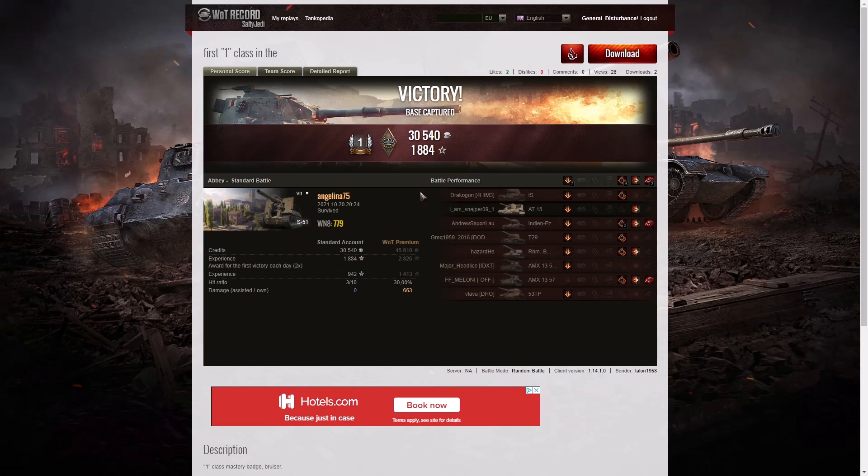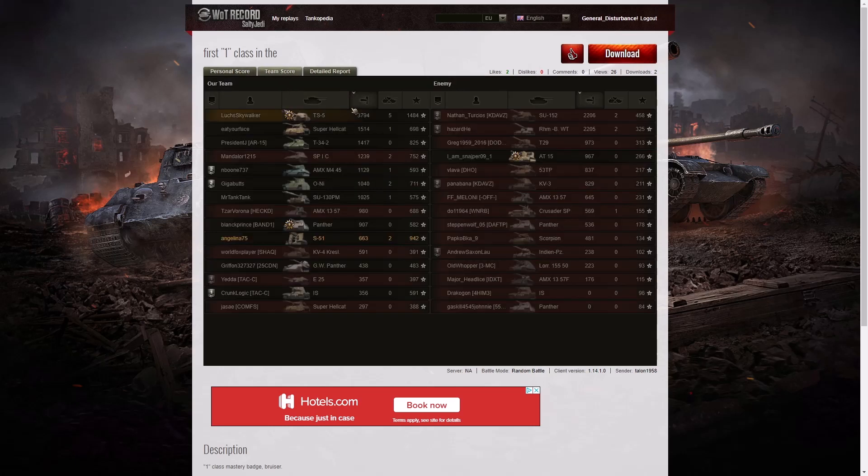I always recommend trying to go to the west or east side of the map in this battle because there are places where you can multiply your damage, and you'll see that in some of the replays where I've played. You can get an ace tanker from those spots. Let's have a look at the team scores and see where she managed to come. Looking at the scores, she's actually in the bottom half of the table because the high calibre went to the TS5, which managed to get 3,794 hit points.